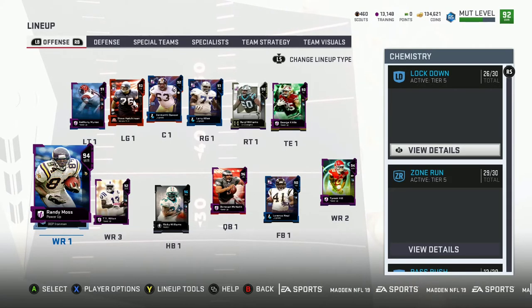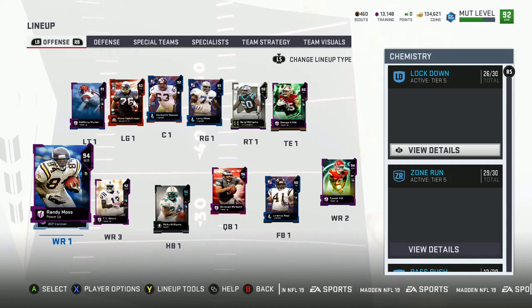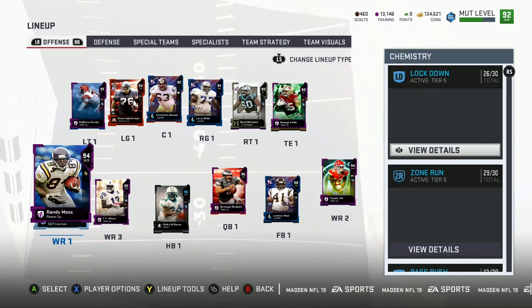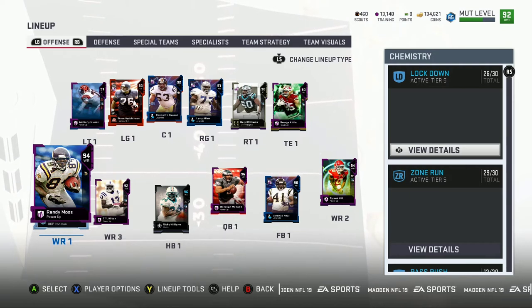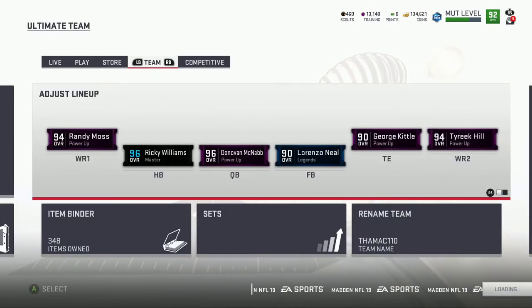What's up my fellow Madden soldiers. Just like last video I told you I was gonna find a way to make this Randy Moss up to a 97, because all you needed was 24,000 training, which is not that much to get nowadays in Madden 19. I thought long and hard, I accepted that I'm gonna get rid of some players right now, get rid of some coins, and we're gonna get that 97 Randy Moss. He's gonna get two red KIM abilities. Without further ado, let's go get the stuff to power him up.